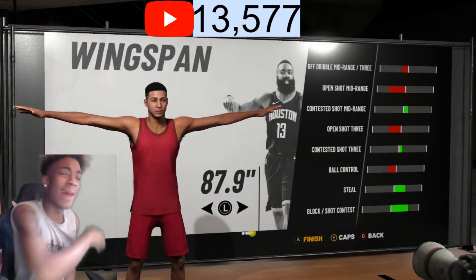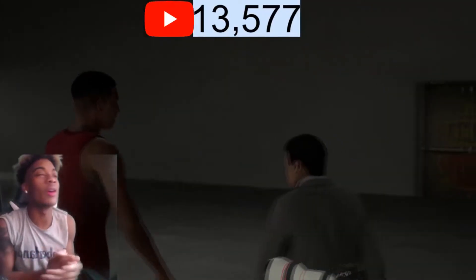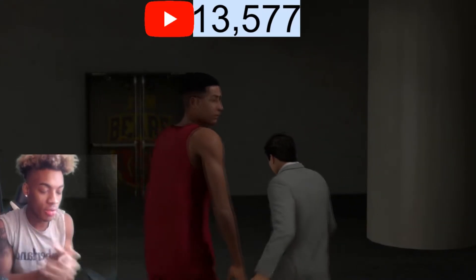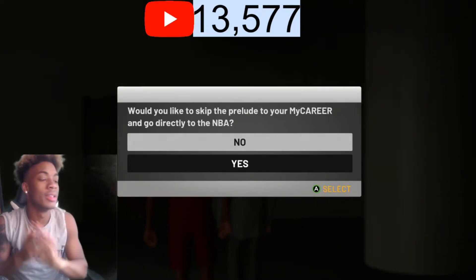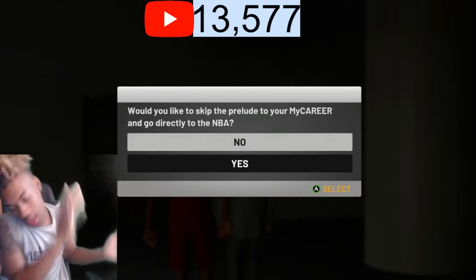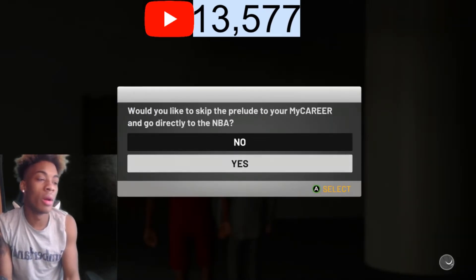Blocks — that's the wingspan. It's real simple making this build on NBA 2K19. This build is godlike — y'all should make this build: 6'6 play sharp, 187 weight, 87.9 wingspan. That's just the way to go.